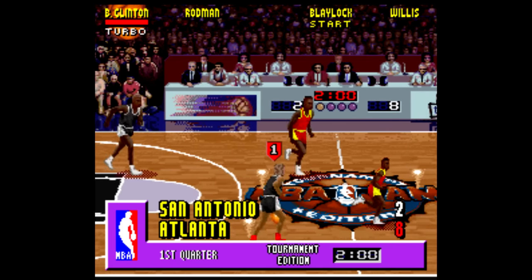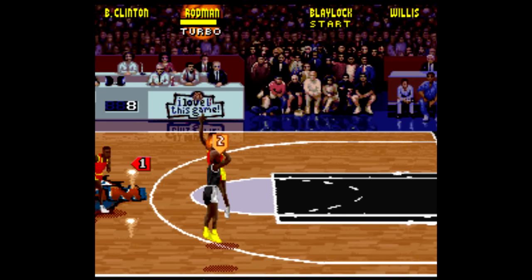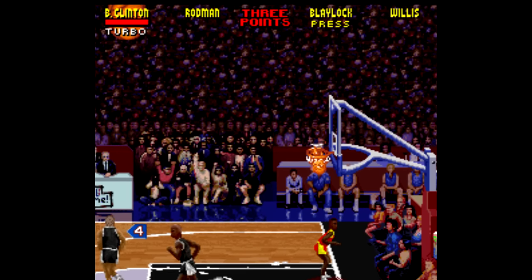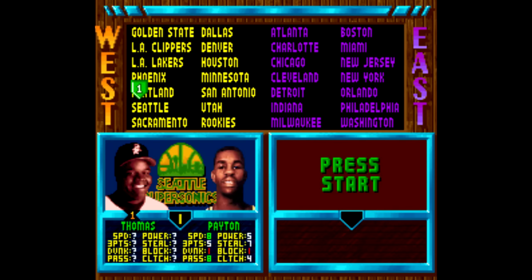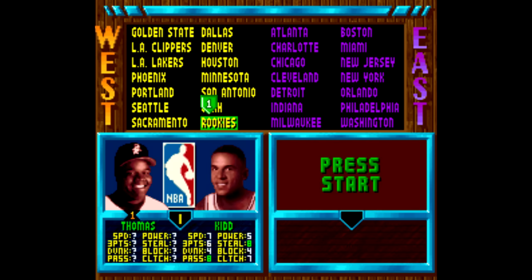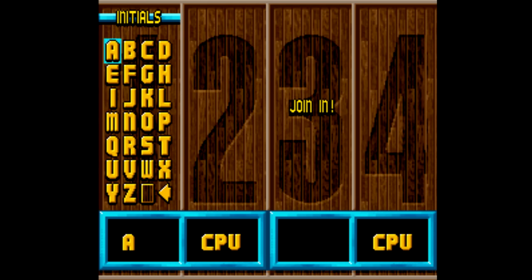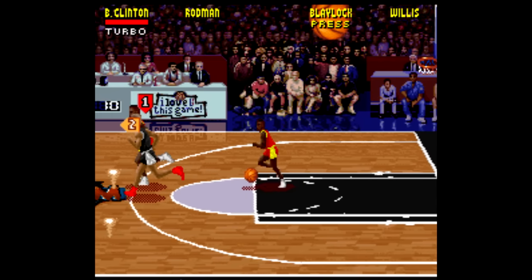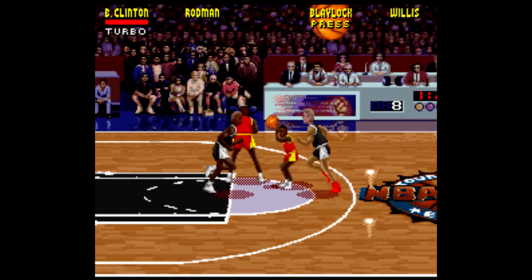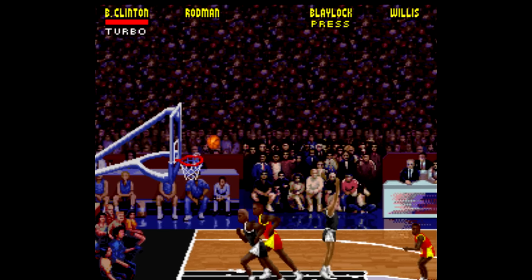Speaking of Midway games like Mortal Kombat, NBA Jam also has a ton of codes, especially Tournament Edition, which features 37 different characters you can unlock. For example, if you want to play as the Big Hurt Frank Thomas, at the name entry screen get the cursor over the S and hold Start and press B, then place the cursor over O and press A, then move to X and hold Start while pressing A. Each hidden character has you do something similar — whether it's former President Clinton, DJ Jazzy Jeff, Heavy D, or any number of NBA mascots.